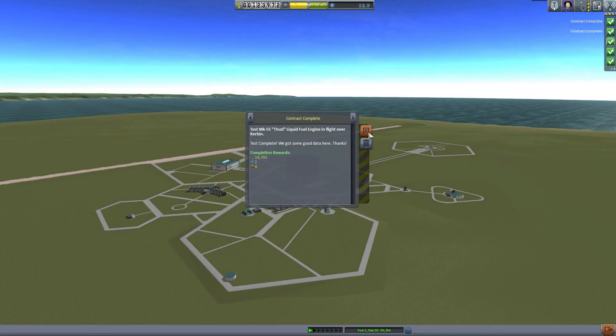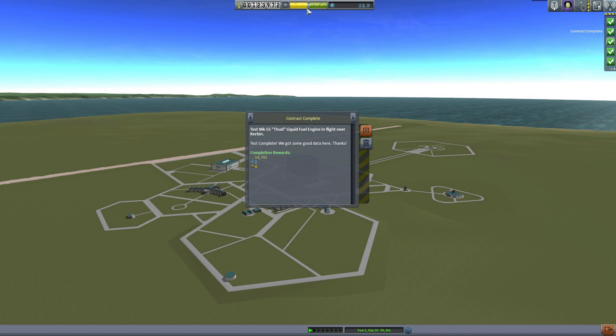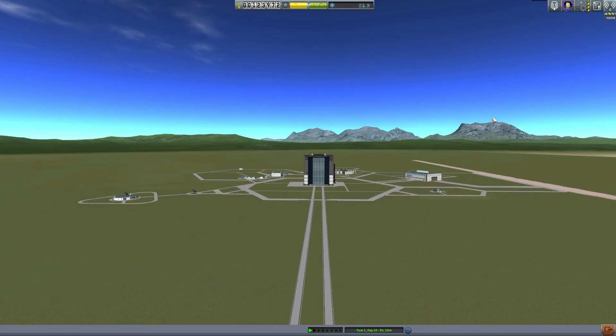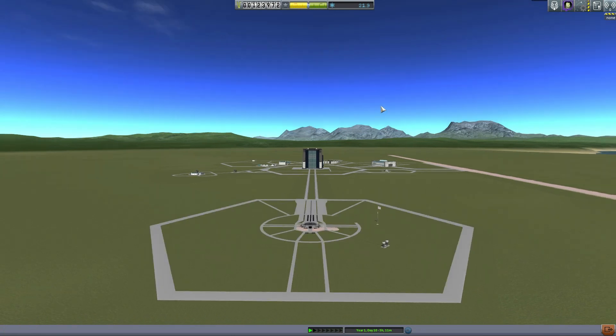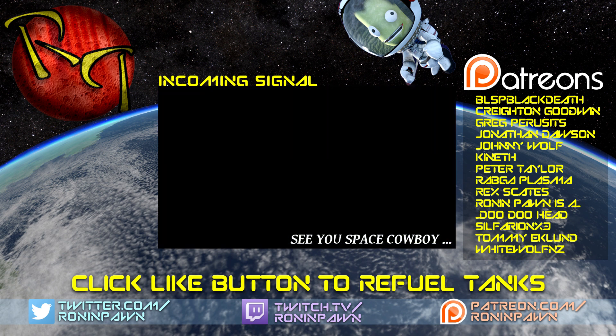Well, you know, stuff happens. We all knew it was coming sooner or later. The important part is we tested the thud, we tested the poodle, we tested all the things, and our reputation is coming up. Bob and Jeb will be remembered when we spend the 30,000 Kerbans they earned us with their lives. They died for science - now we know about parachutes burning off if you're going too fast, shock heating, and all the many ways to die in KSP 1.04. We've just got Bill and Val left these days, so let's be very careful with them - and let's watch as they develop an awkward romance being the only two Kerbans left in the whole facility. I am the Ronin Pawn, I will see you next time - pawn out.